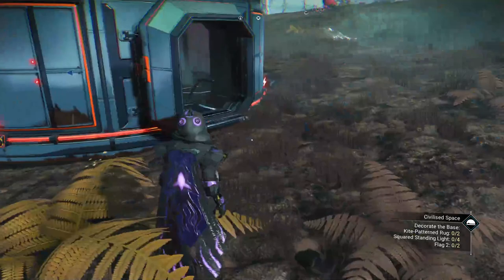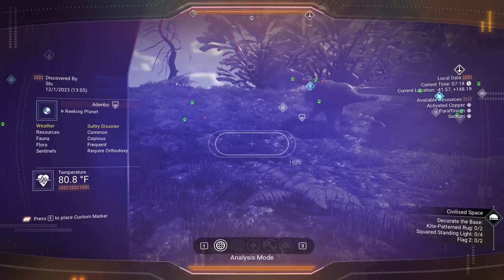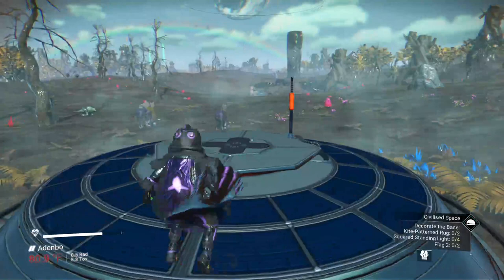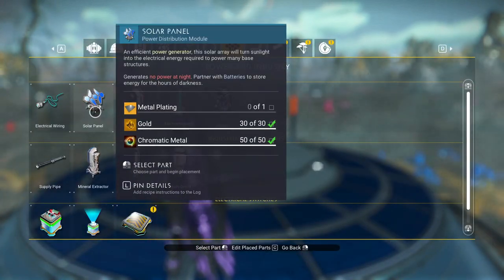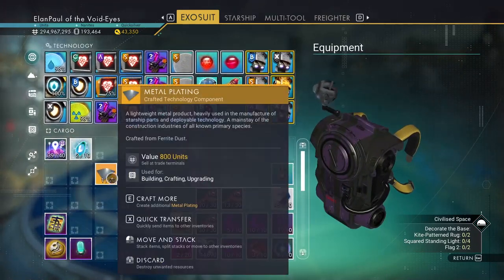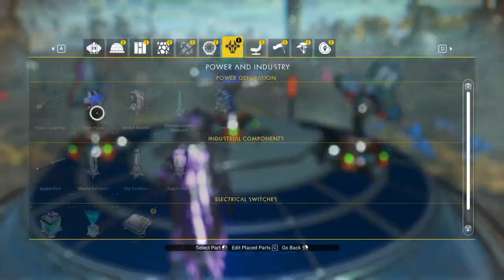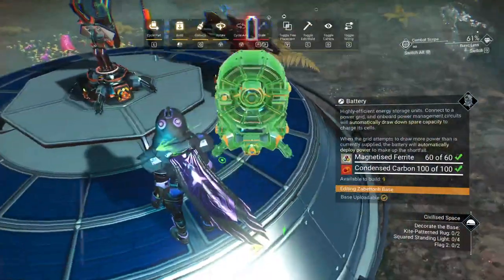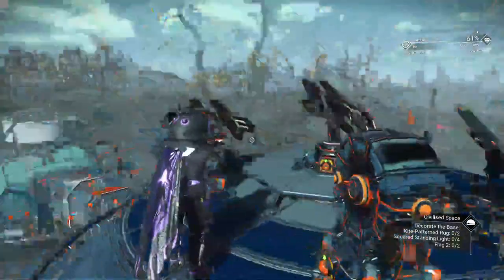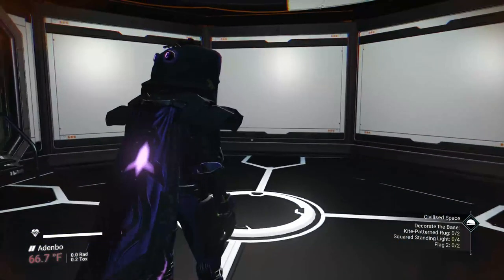Now we need to decorate the base — it wants a kite-patterned rug. I probably have it or else it wouldn't be telling me to build it. We want some power so I can see, and we've got no hotspots so we'll have to do this the old-fashioned way. It's daylight so let's use solar panels — we need some metal plates. I'll put one, two, and three solar panels, and throw a battery up here too. They're all interconnected right on top of each other so we're building power as we speak. Let there be light.